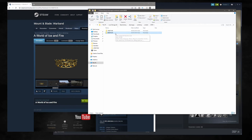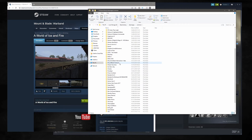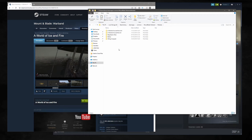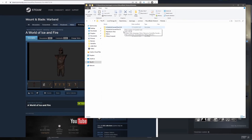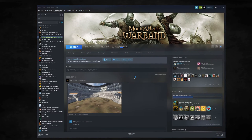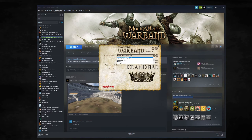So we're going to copy this folder. We're going to go back to Steam Apps, Common, Mount and Blade Warband, Modules, and paste it in here and rename it to the current version. As you can see I've already done this and renamed it to version 4.3.6. So now we should be able to load up that version we've just copied over, and we can see we've got A World of Ice and Fire 4.3.6 here.